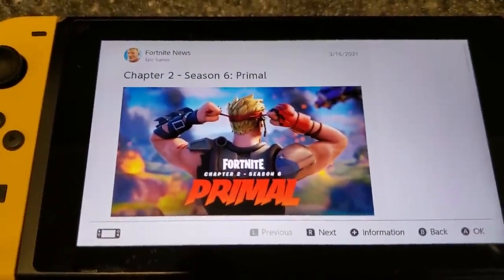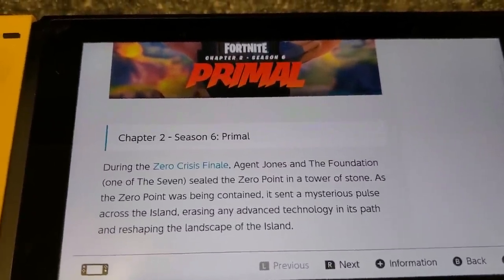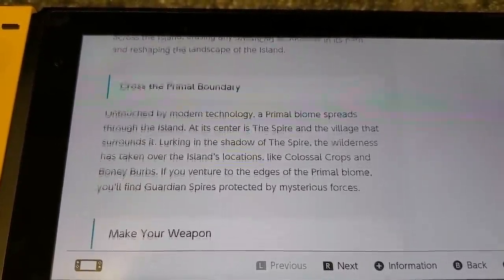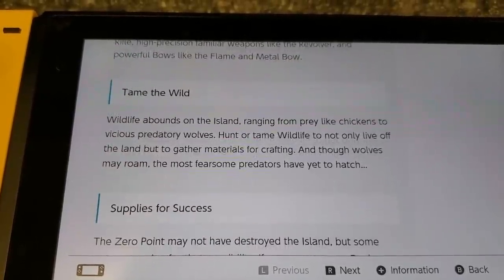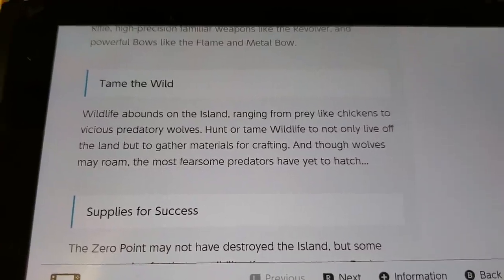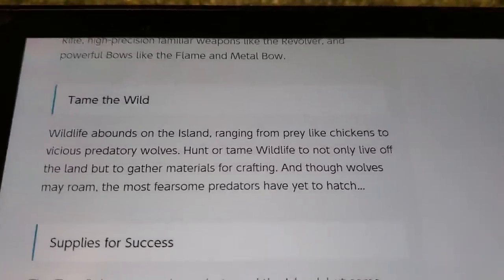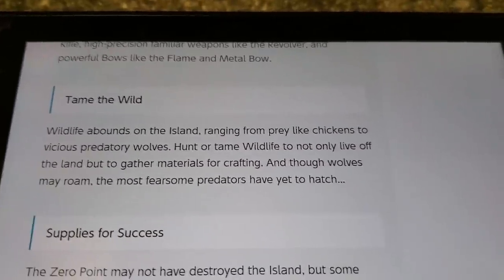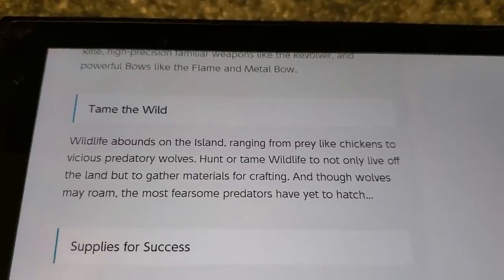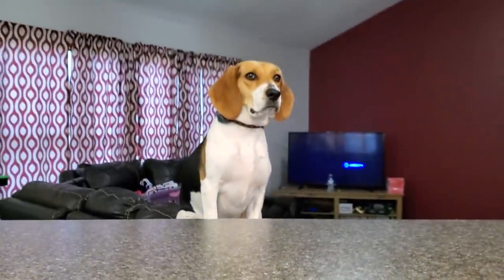Chapter Two Season Six: Primal - we knew that. Okay, here we go - 'Tame the Wild.' It says wildlife abounds on the island ranging from prey-like chickens to predatory wolves. Hunt or tame wildlife to not only live off the land but to gather materials for crafting. And though wolves may roam, the most fearsome predators have yet to hatch.